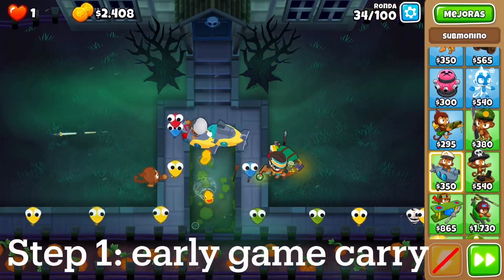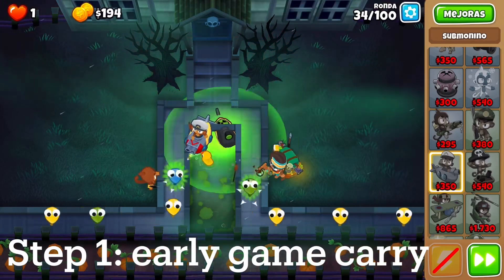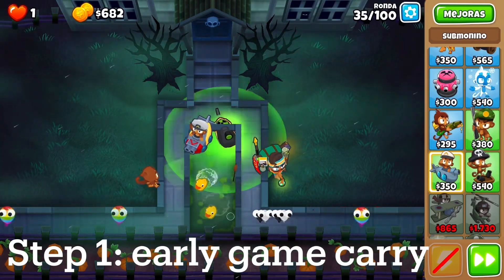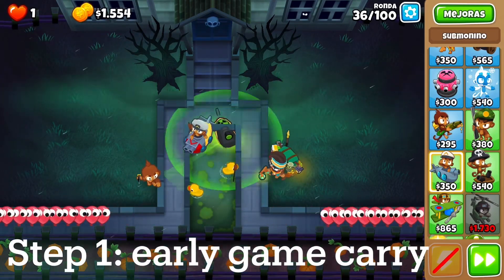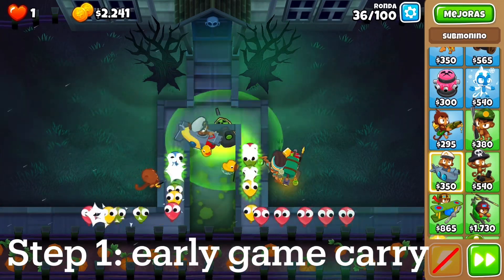Today I'm going to be showing you another strategy. This one is kind of like the other one I showed where I spam Robo Monkeys. It's pretty much the same, but a little bit different because I'm going to be spamming Dark Knights, and their properties are a bit different. Overall, it's a bit weaker than the Robo Monkeys for kind of weird reasons.